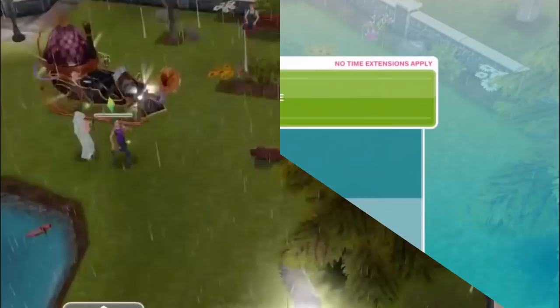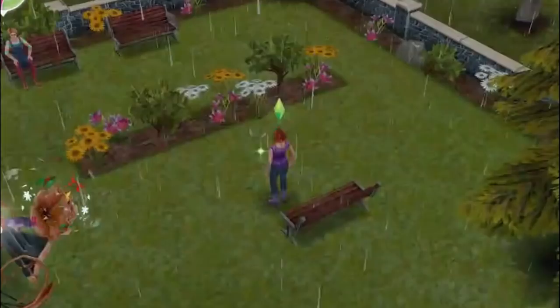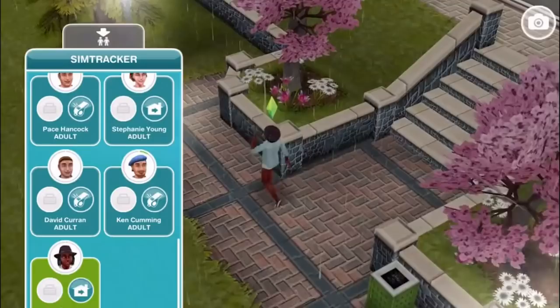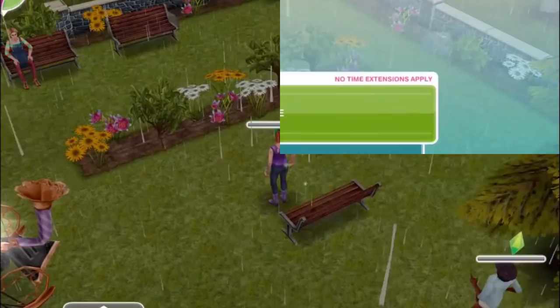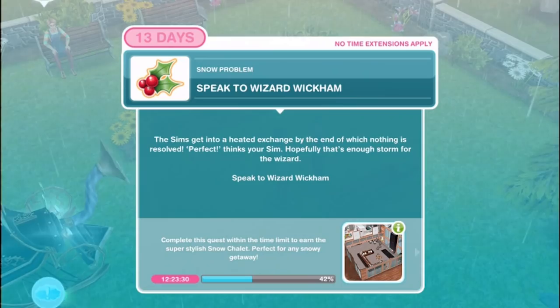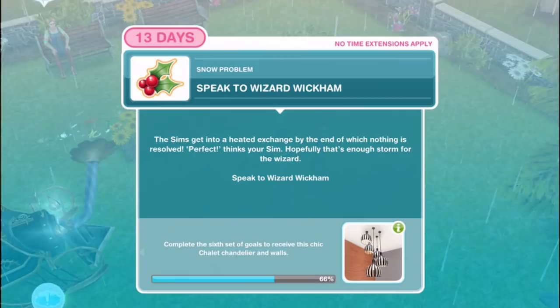Argue with another sim. It doesn't take long for your sim to think of a lot of petty problems - now to have a pointless argument. Have your sim argue with another sim - I'll call over one of the ones who didn't come back from the ice palace and have them get into an argument together for 2 hours and 30 minutes. Speak to Wizard Wickham. The sims get into a heated exchange by the end of which nothing is resolved. Hopefully that's enough storm for the wizard - speak to Wizard Wickham for 12 hours and 30 minutes.